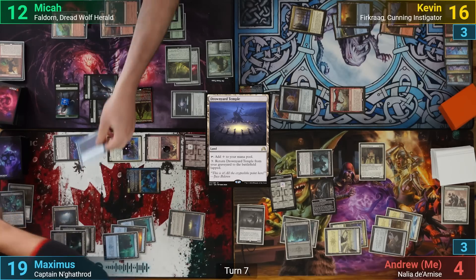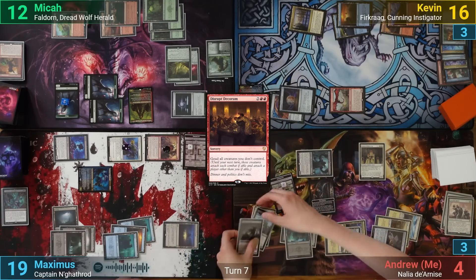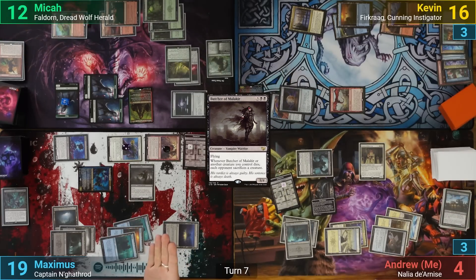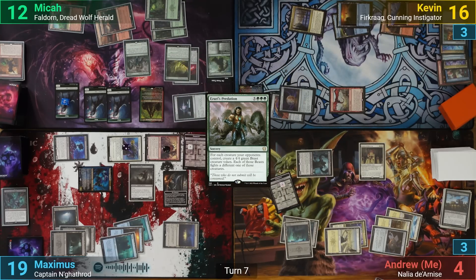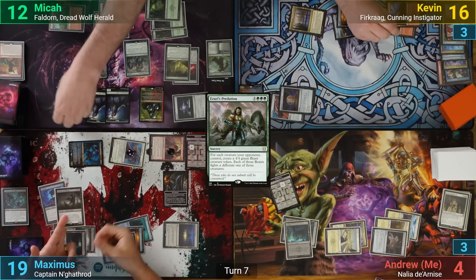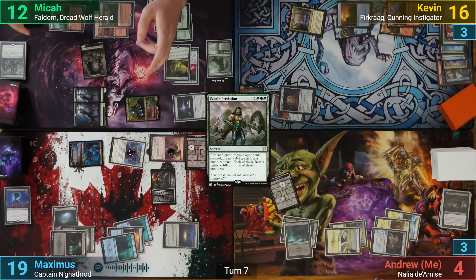Maximus regains the initiative and ventures into the Forge, putting two +1/+1 counters on the Valiant Changeling. He pays 6 mana in his post-combat main phase, casting Psionic Ritual, which allows him to exile a Disrupt Decorum from Kevin's graveyard and cast it. At the end of turn, Maximus steals a Butcher of Malacur from my graveyard, and we move to Mika's turn. Mika taps a lot of mana for Nazuri's Predation, making 7 beast tokens that each fight a different creature an opponent controls. This gets Maximus a few triggers from the Butcher, which Mika resolves by sacrificing some Wolf tokens. He swings at me with his entire board, taking me out.